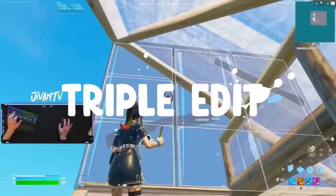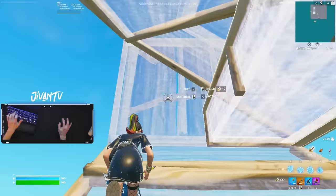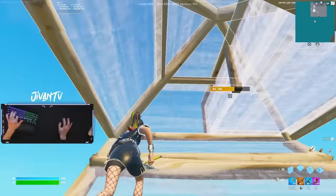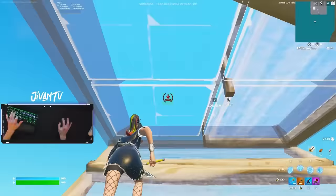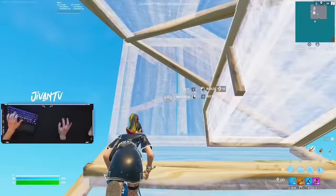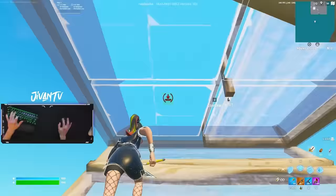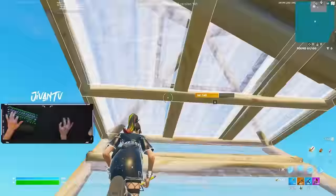Next up is the triple edit. It's the same as the double edit, but you just place a wall after double editing through the floor and cone. Try to mimic my crosshair placement here if you're struggling. Notice how I don't move my mouse too much when I'm double editing through, and my mouse is immediately lined up with the part of the wall that I want to start my edit at. It's a very fluid motion, and that's how you get consistent triple edits.